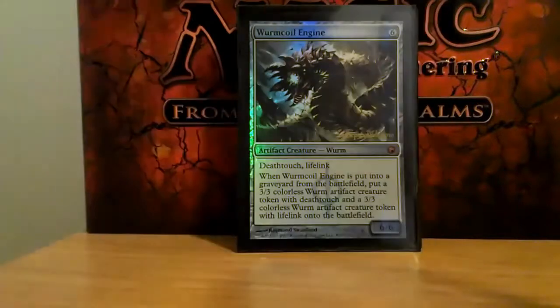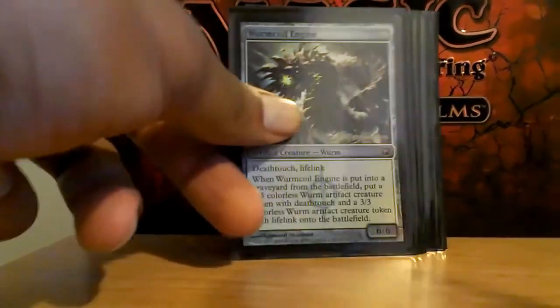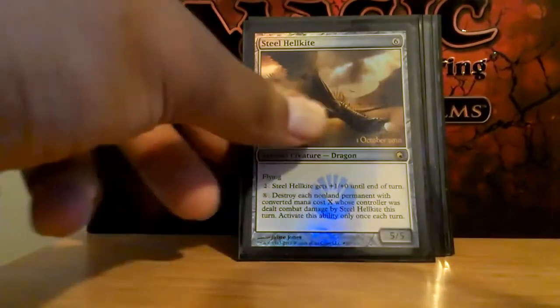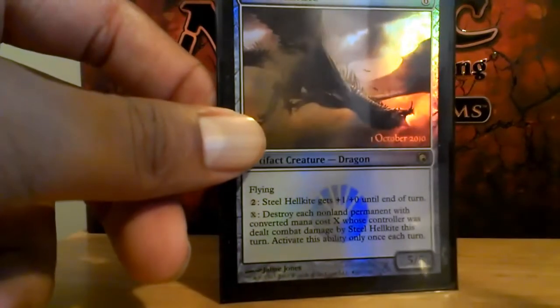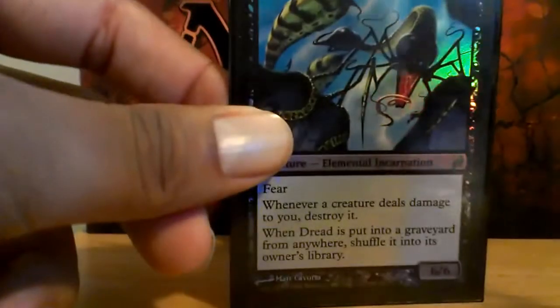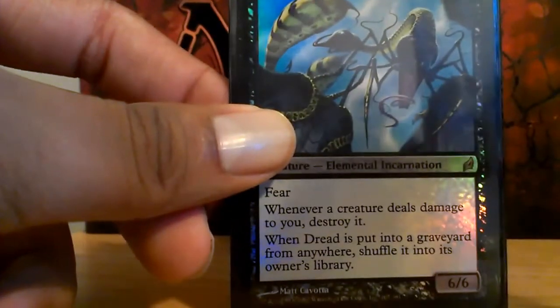Duplicant. Wurmcoil Engine — for some more life gain. Steel Hellkite. Dread — which is No Mercy on legs.